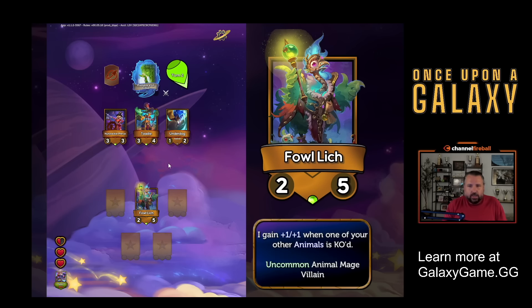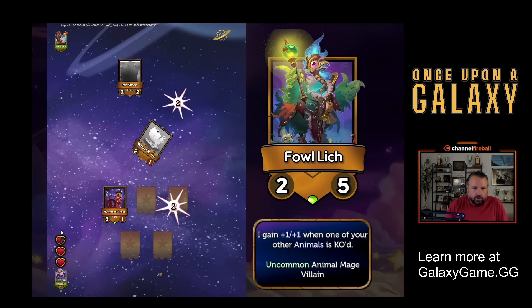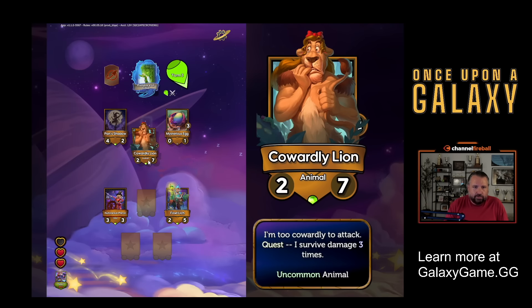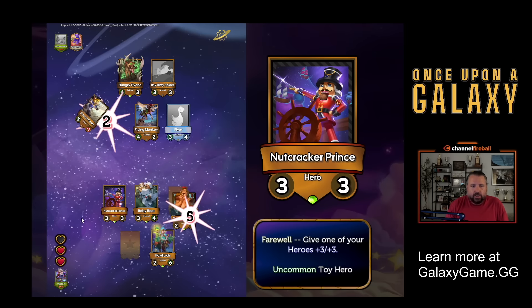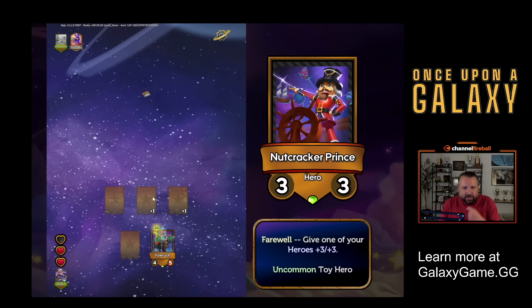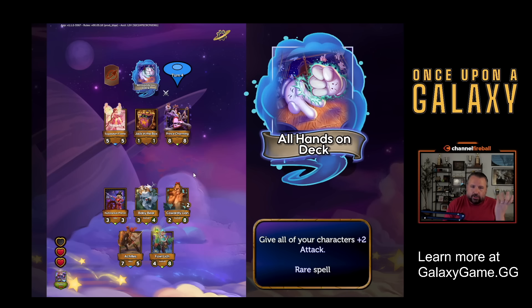Foul Lich - whenever one of your animals is KO'd, this gets a plus one, plus one permanently. I guess I want Nutcracker Prince. I might lose this fight still. It actually looks like we're going to still lose. So I didn't get my heart back, but now I can take the Cowardly Lion, which is nice with Foul Lich, and Baby Bear, which is pretty good. Each fight, my animal slots get plus one. I really want a hero for this because when this dies, it gives one of my heroes plus three, plus three. I just haven't found a hero to go with it.